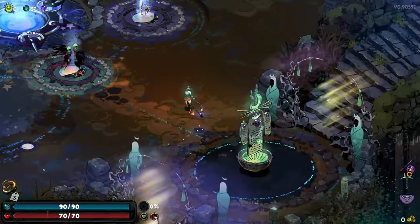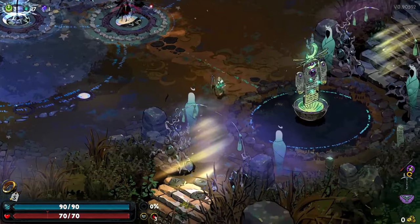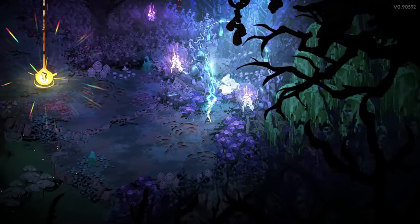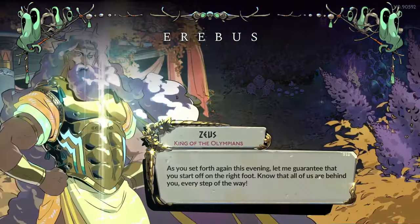I'm going to start this run with the Keepsake of Hercules, which gives me additional damage to start the run. I didn't mean to have this on - it just was the keepsake I had at the time. I kind of rushed into going with the scythe, and I'm also taking Tula for an extra death defied. So let's get into the run.